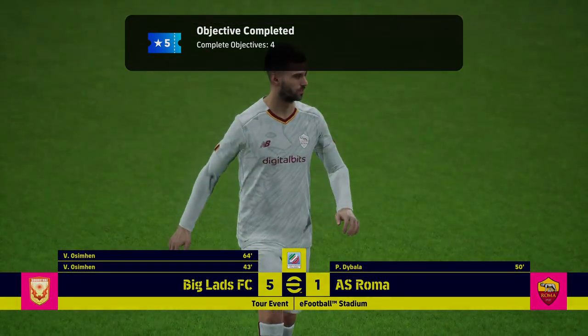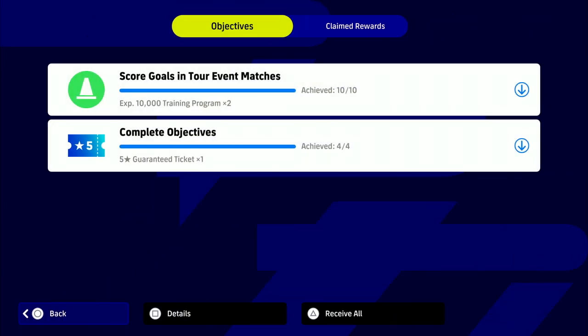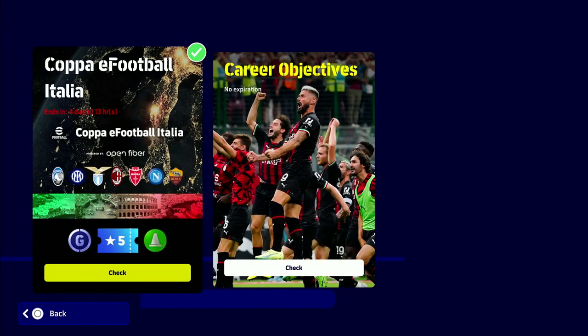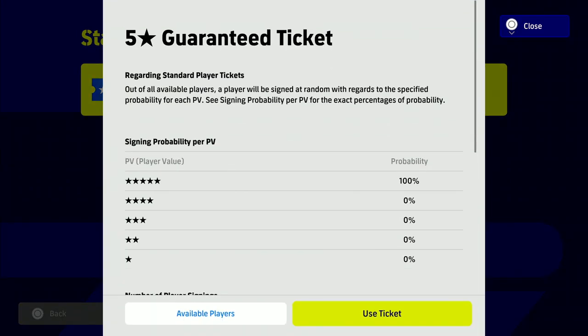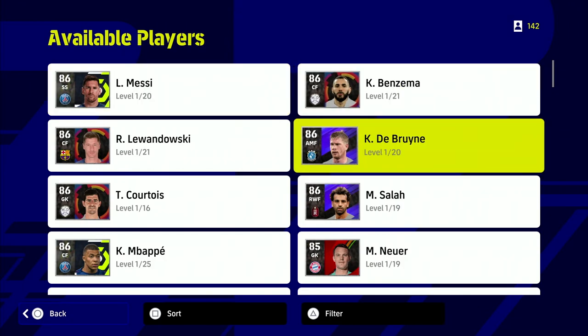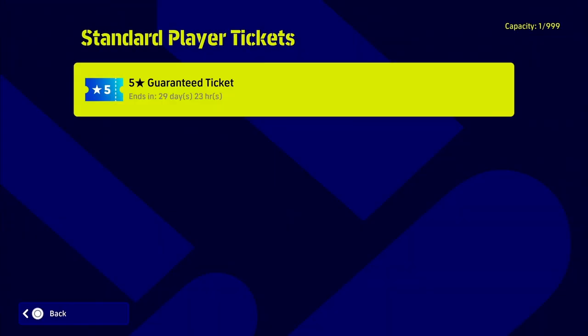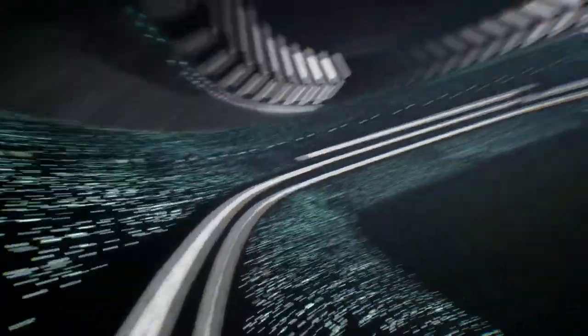Objective complete — four objectives done. When we go back to our Objectives tab in Missions, we can see everything is unlocked, claimed, and received, with a tick beside each one. We go back out into eFootball World, go to Contract, then Standard Player Tickets — that is going to be a five-star guaranteed ticket. There are 142 available players and you're guaranteed one of them. You cannot pick the player yourself, it is random — just press 'Use Ticket.'